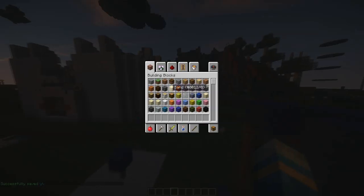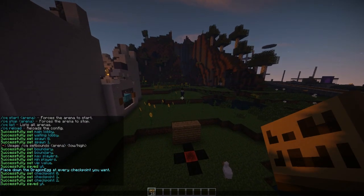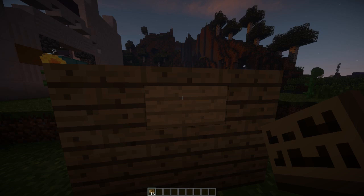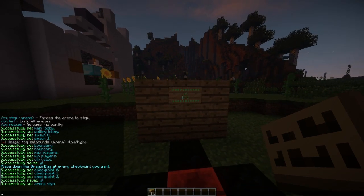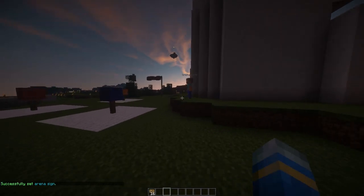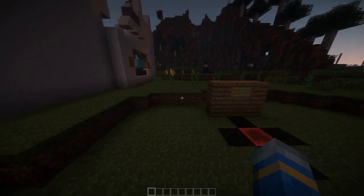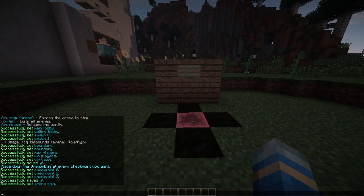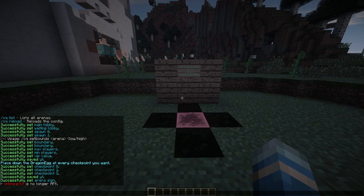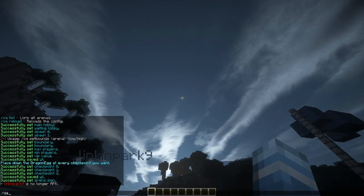Now we've set three checkpoint points, we're going to save it again just to make sure. One more thing before we're ready to go — on the sign, put 'conquer' on the first line and YT on the second. These plugins are fantastic because they don't have errors — I haven't seen any errors with these minigames library plugins. They work really well.